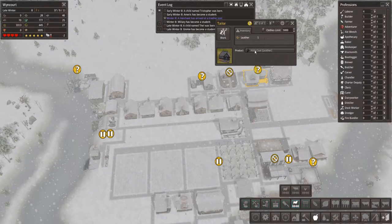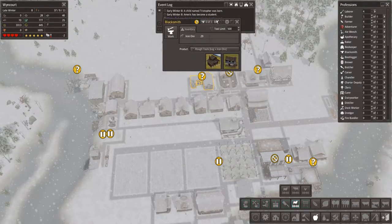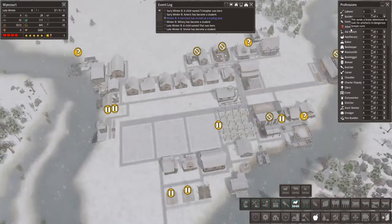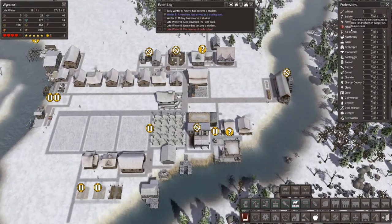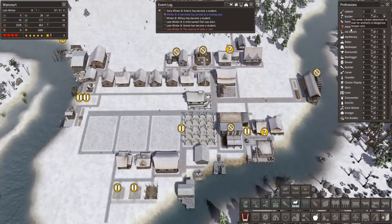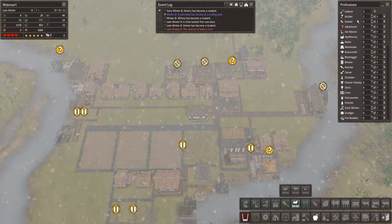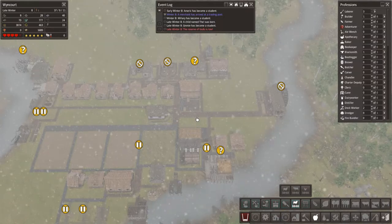How are we doing now? 27 clothes. Oh, we're getting low on tools — let's put him back on there. Reserve of tools is low — don't worry, he's working on it.